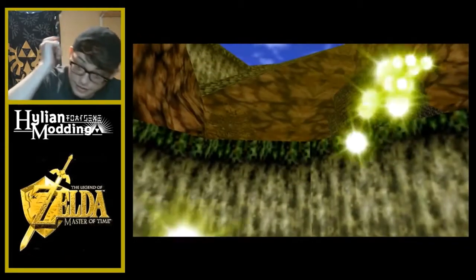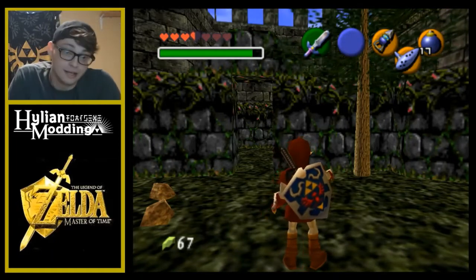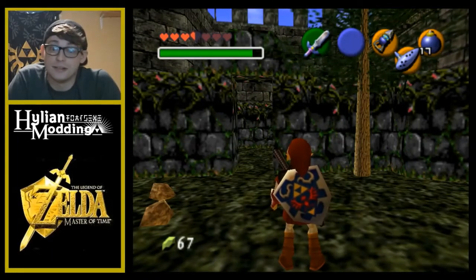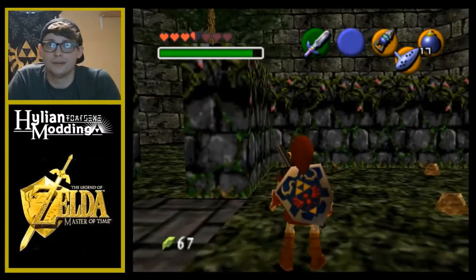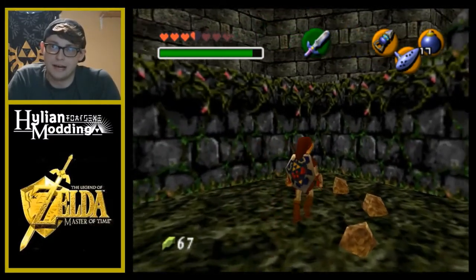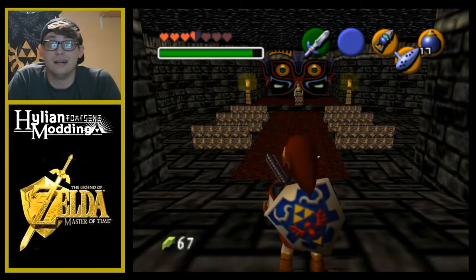I'm going to run to the bathroom real quick and I'll see you in just a second. Okay guys, I was going to make my way to Zora's lair, but I decided to explore around the castle. There's a ring of rocks here and I put a bomb in the center — surprise, surprise — there's a grotto that you can't see because of more graphic texture glitches. Oh my gosh, I love this.